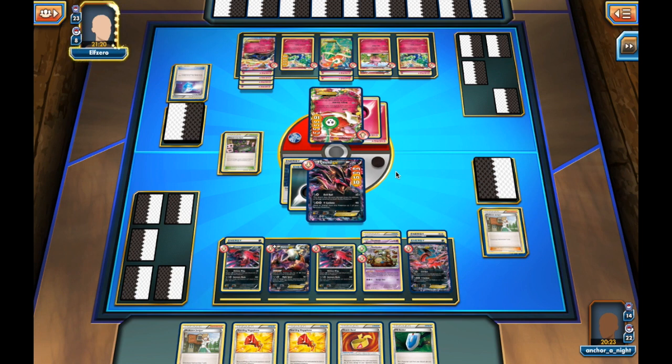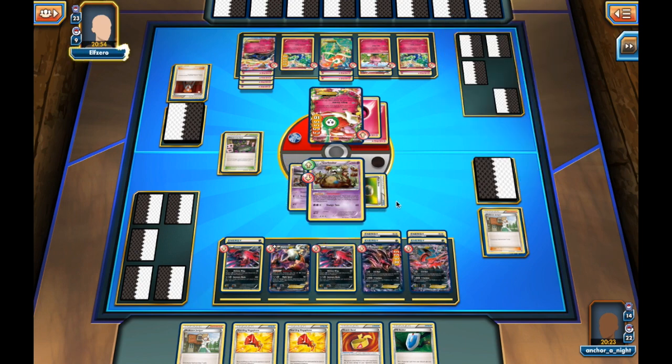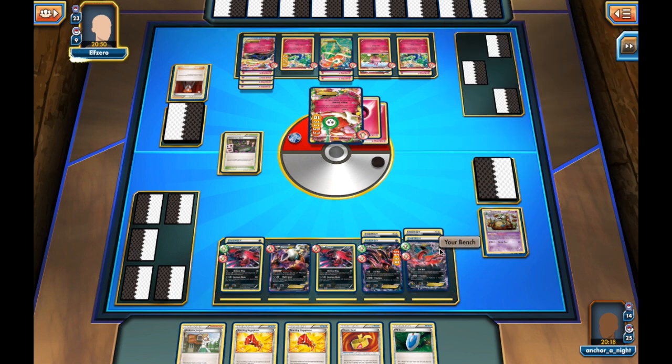Going into my opponent's turn, he's taking quite a bit of time, deciding whether to attack with the active and lose it next turn in order to knock out this Eviltal EX, which I'm leaving up as a sacrifice. Thanks to Garbodor he has no way to move energy around or retreat it, with Fairy Garden not in play either. But he will Lysander up my Garbodor and knock it out with the active. Fortunately in between turns it succumbs to Poison — he gets one prize and I get two.